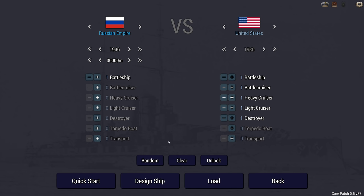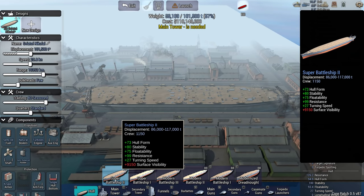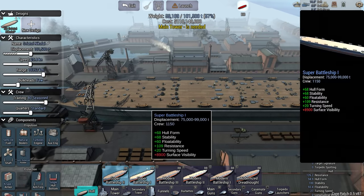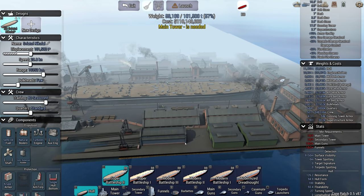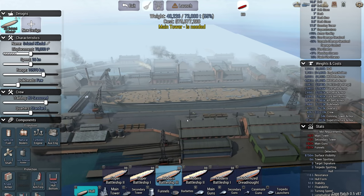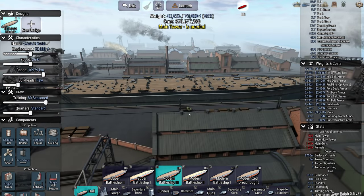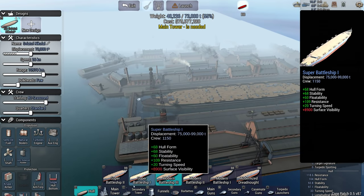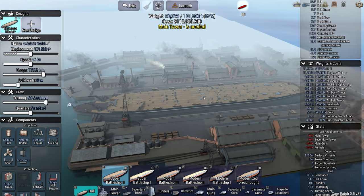Hello, Brother Monroe here. Welcome back to Ultimate Admiral Dreadnoughts, where I made a boo-boo. When I covered the Russian Super Battleship 2 with the Sviatoy Nikolai, I thought that this was the new Sovetsky Soyuz hull, but it's not. That is the Modern Battleship 3, which goes from 63,000 to 83,000 tons. Very similar looking — the Super Battleship 2 is basically a bigger version.